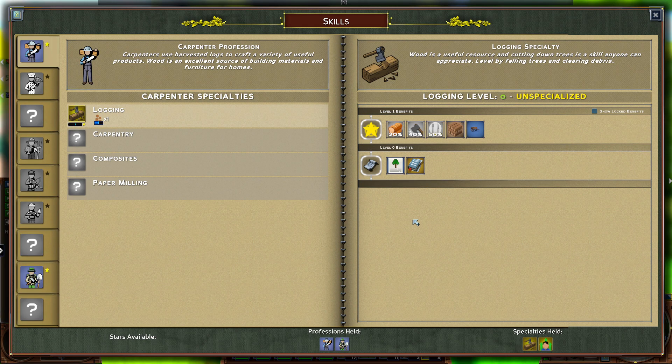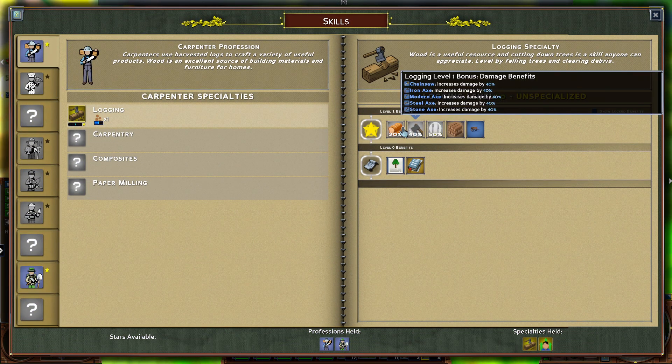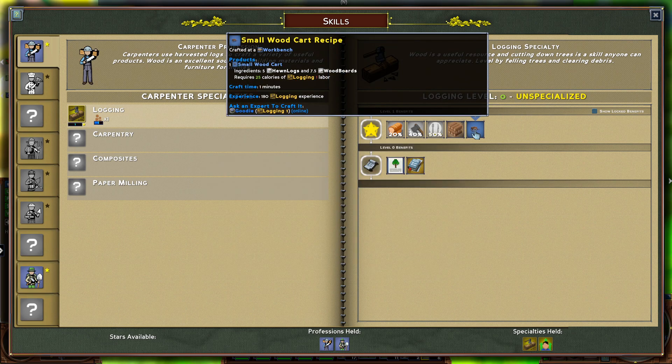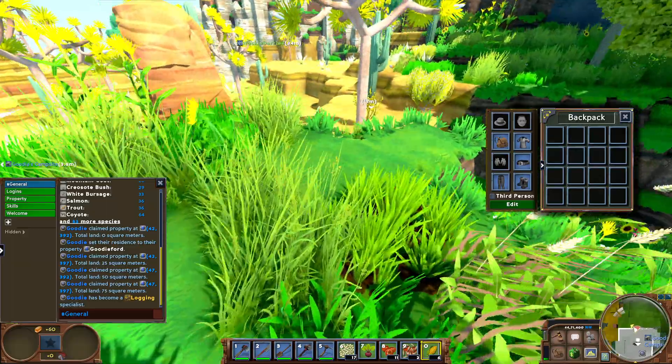Taking logging gives you the ability to loot more efficiently, use less calories for chopping, and it gives you bonus damage to trees so you cut them down faster. You're more efficient overall and you can make hewn logs, which is a big part of logging — that's one of the main abilities. Early game they're really good, and you can get a small cart as well.